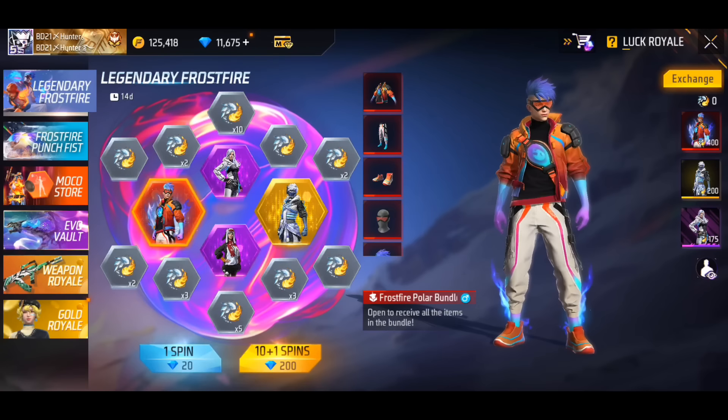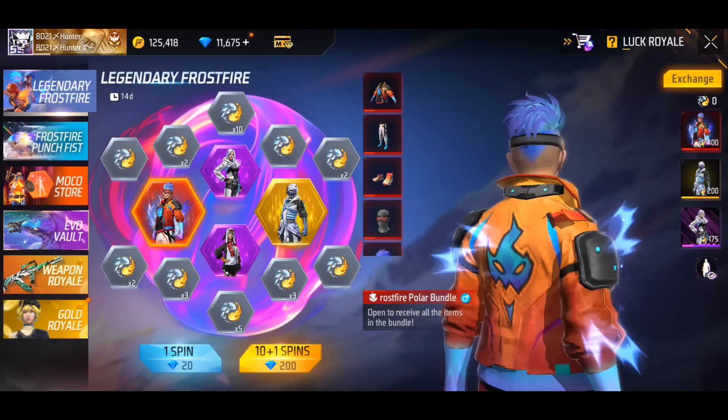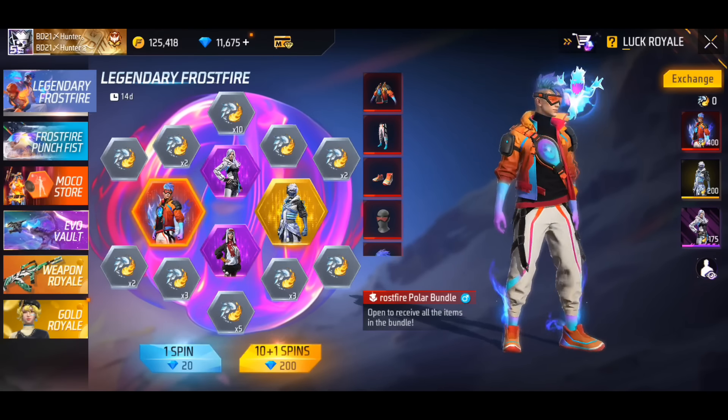In the freefall, the first thing is about this first legendary bundle. This legendary bundle is also available and has the first features. These features are available. The Frostbrile legendary ring event is available and this bundle will be available with all features.